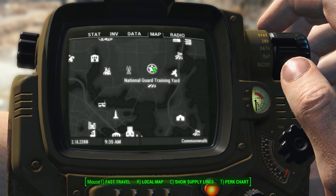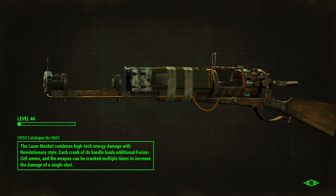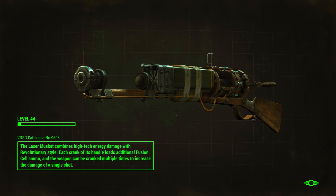This happens at the National Guard Training Yard, which is over here. There's the Bunker Hill, and straight up there. You have a quest to go there at some point, but you will know that the place has been respawned if the turret is on the roof.